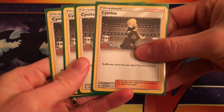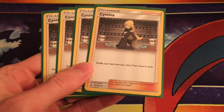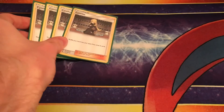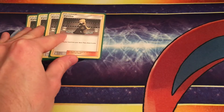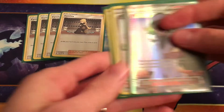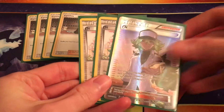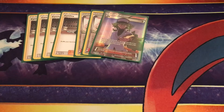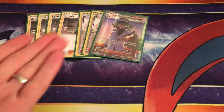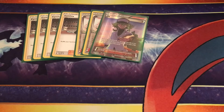Speaking of straightforward, we're running four Cynthia. She's already seeing so much play in so many decks, but here she's especially useful because she triggers your Garchomp. She shuffles away and draws six, which is awesome. For standard draw cards, we're running three Ns, because once you get your Garchomp up, this is always the card you want to play anyway. I'm running three — you could probably run four.